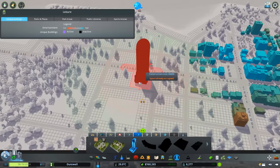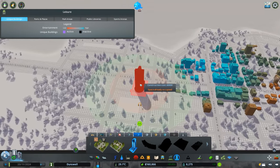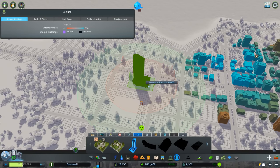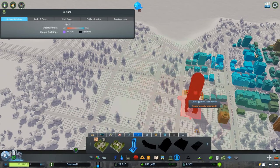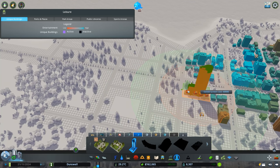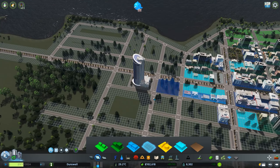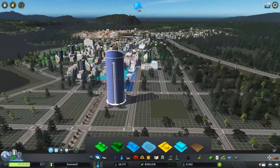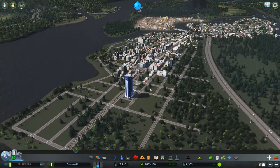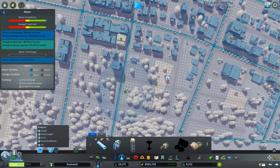Let's place it smack dab in the central business district, which I'm thinking will probably be kind of in this zone. Why not right there? It looks kind of weird right now - tallest building in town - but it'll look cool in the near future.